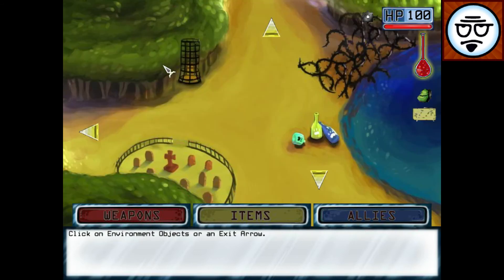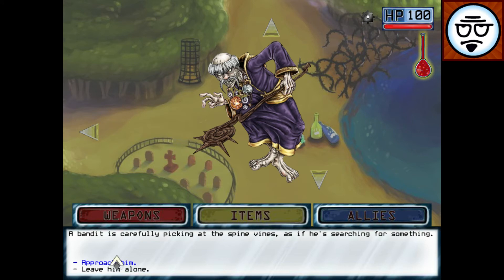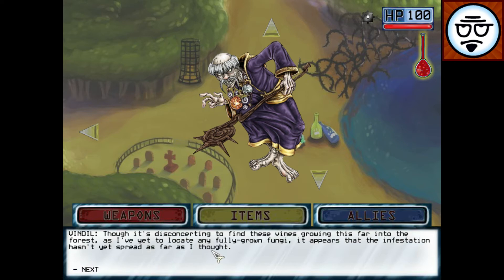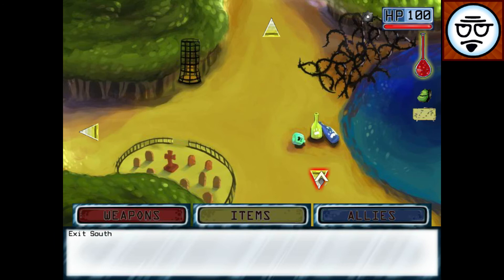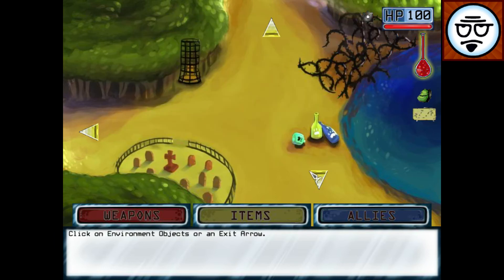This is the crux of the gameplay, guys. You're going to go to each individual screen and just explore. There is a bandit. There's nothing I can do on this screen, but if you look at the map — ta-da. Pretty self-explanatory. We can make the crew brew.